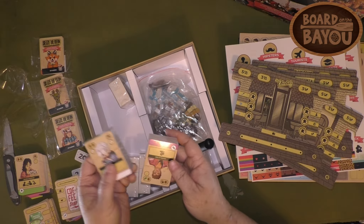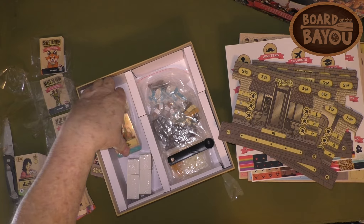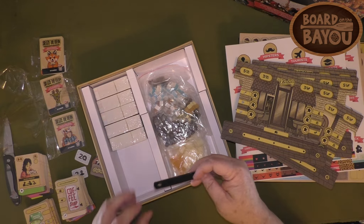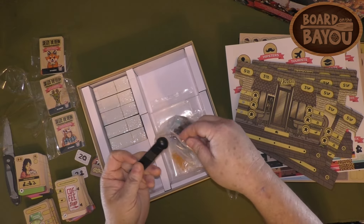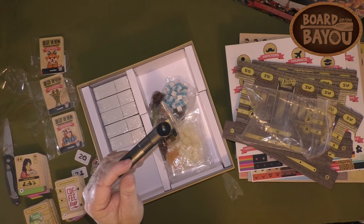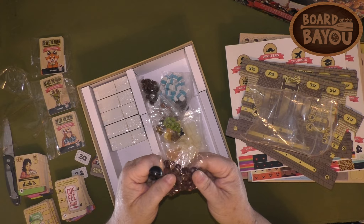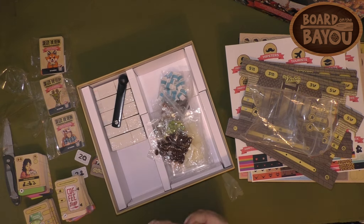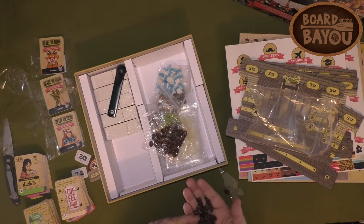There are a bunch more customer cards and a cardboard insert. There's also a neat little coffee scoop — during development they included it to help with picking up coffee beans, and it ended up becoming part of the game because people enjoyed it so much.